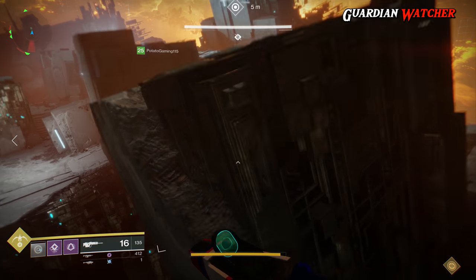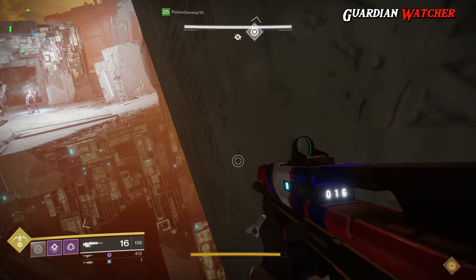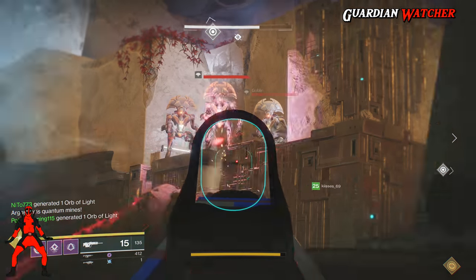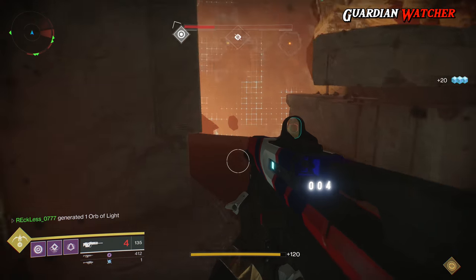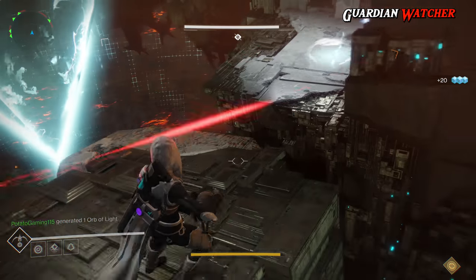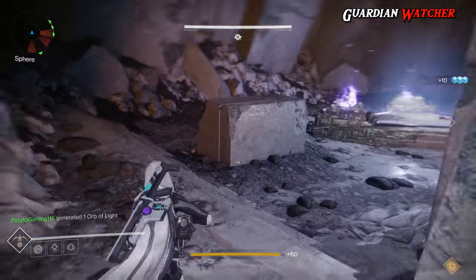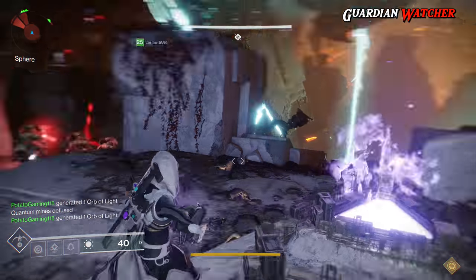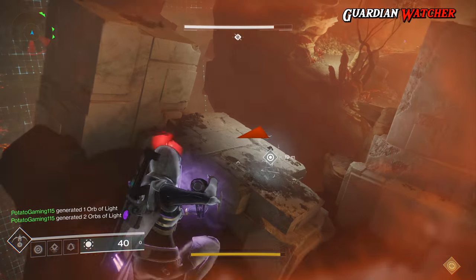Last but not least, Destiny 2 will undergo maintenance around the update. On January 29th and 31st, Destiny Services will undergo back-end maintenance with no downtime, starting at 12pm PST. On January 30th, Destiny Services will be taken completely offline for maintenance at 9am PST, concluding at 12pm PST, and Iron Banner will begin as soon as maintenance is complete.